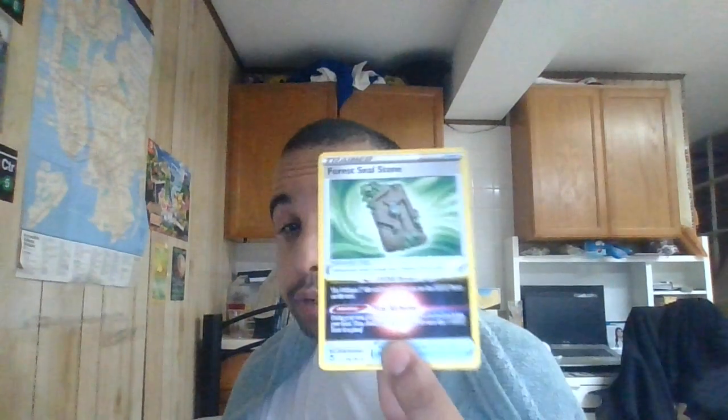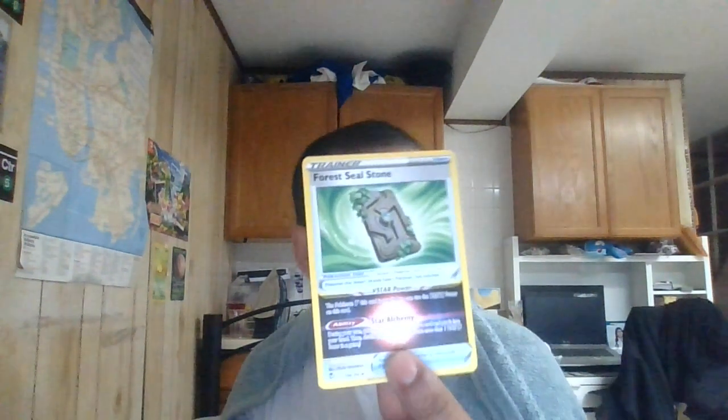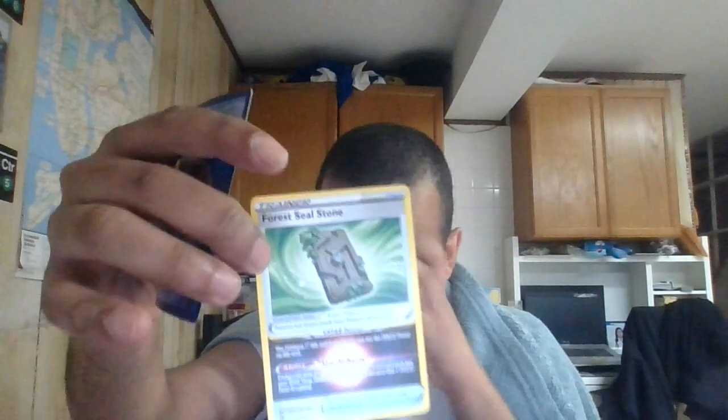Then we got one copy of Forest Seal Stone, which is a tool in this deck. It's very good — it only comes as a holo. It has a V-Star power called Star Aqua. You can use the V-Star power if the Pokemon it's attached to is a V. You just search your deck for any card and put it into your hand, so you get that key resource you need to continue playing and set up your board. A very good power.